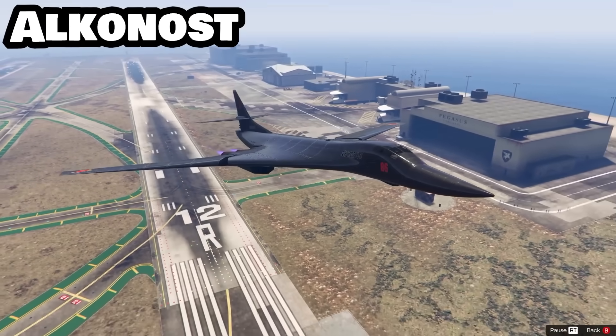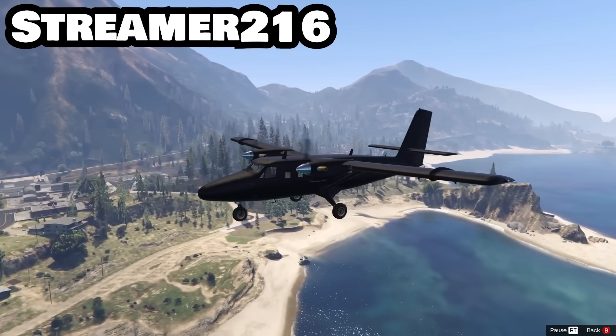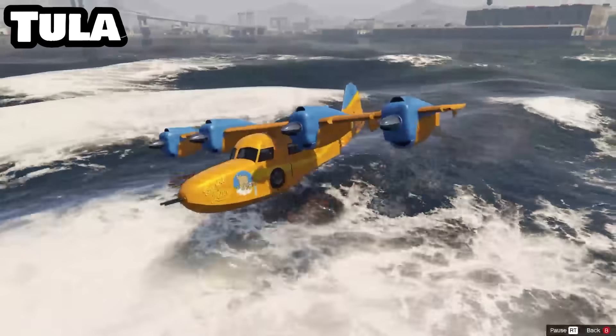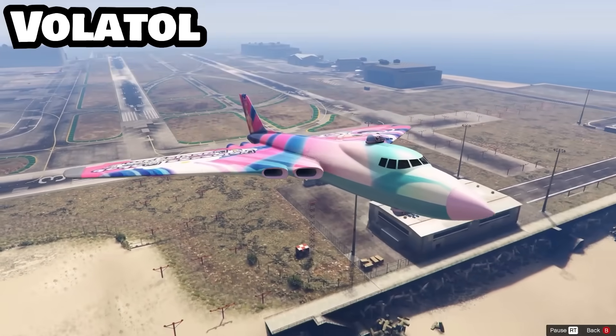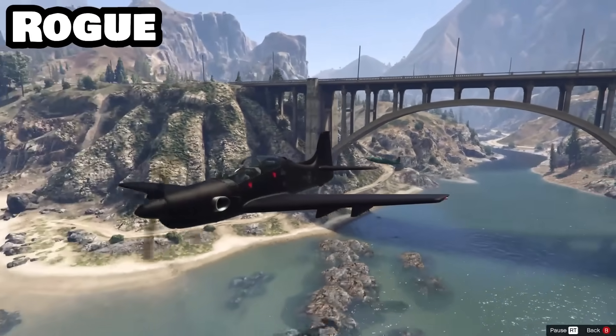Continuing the carpet bombing list: the Alkenost, the Seabreeze, the Streamer 216, the Tula, the Volatol, and the Rowe — which is one of my least favorite planes.